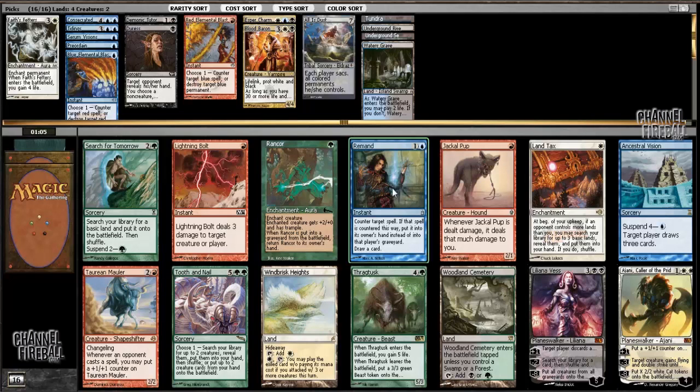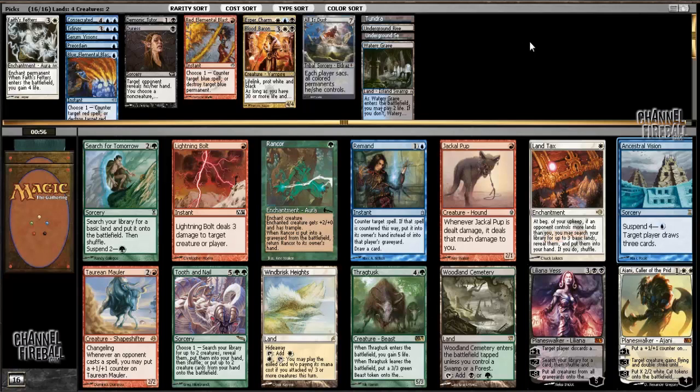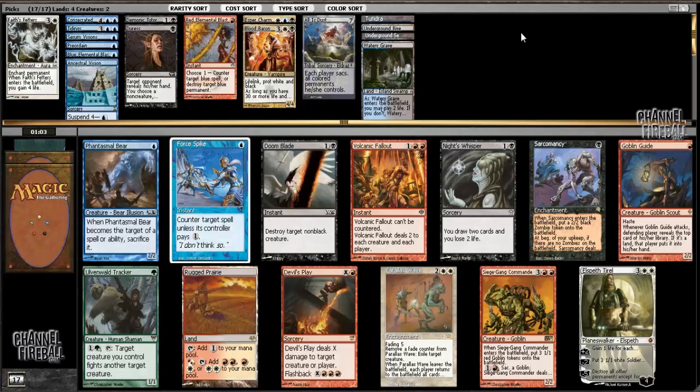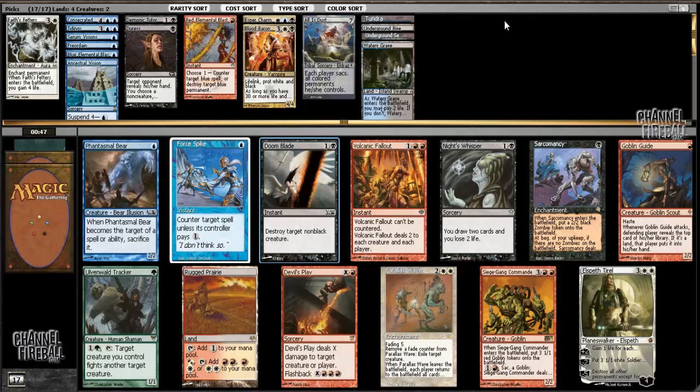Some nice options here: Remand, Ancestral Vision, and Liliana Vess. All really great cards, but of them Ancestral Vision is the best. Similar to Tidings, a card I almost never pass in cube draft. Then for the next pick: Force Spike, Doomblade, Knight's Whisper, Elspeth, and Parallax Wave. Not really considering Parallax Wave. I'm just going to take Doomblade. I'm not going to have as many sweepers as I might in a base white deck, and picking up really efficient instant speed spot removal is nice. It also happens to be one of the few ways to deal with Consecrated Sphinx, so taking it out of the draft has a little bit of value to me.